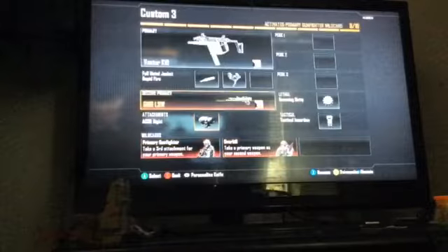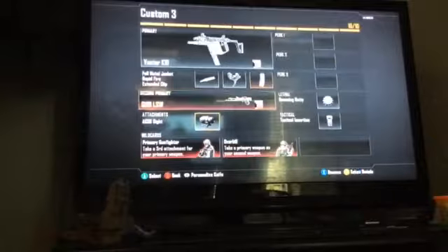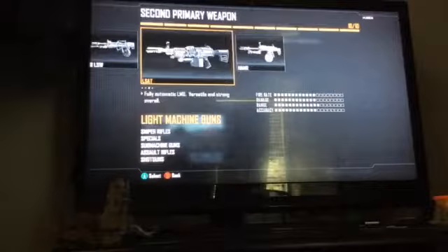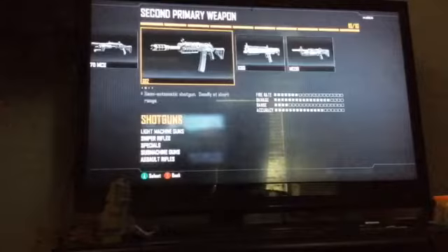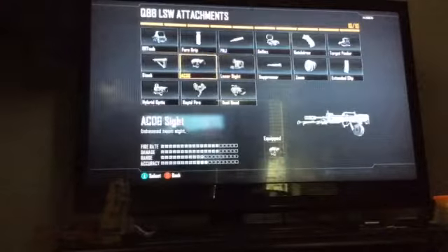I accidentally deleted all the setups — I'm so freaking dumb. Anyway, we have the QBBLSW, which is actually really good. It's the most damaging heavy machine gun out of all of them — the Hammer is almost better but it's one small bar behind it. I put a sight on it because it already does a lot of damage, and the sight increases its range and accuracy. That's a good gun overall.